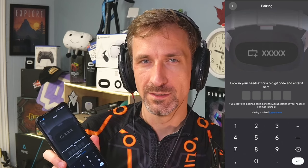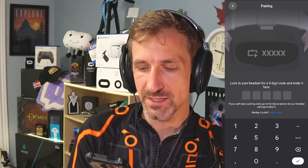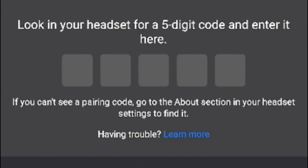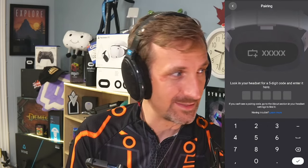You're like, what the hell, Meta? What's going on with this? It's not in my headset. It says: if you can't see a pairing code, go to the About section in your headset settings to find it.